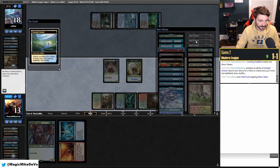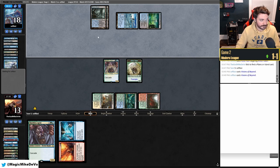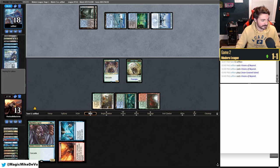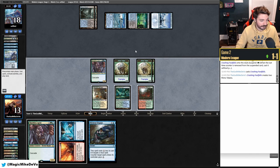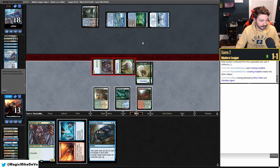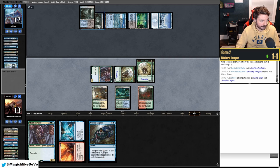They have Fatal Push. We have three Scions, Teferi, and four Mystical Disputes — hand is kind of anemic. We'll use Fire // Ice. They draw with Visions of Beyond — they drew nine cards! There's no way they don't have Drown. They cast — we have the Dispute ready. They didn't find a Drown! We draw the Dispute — actually really awesome. We hold up Dispute and pass.